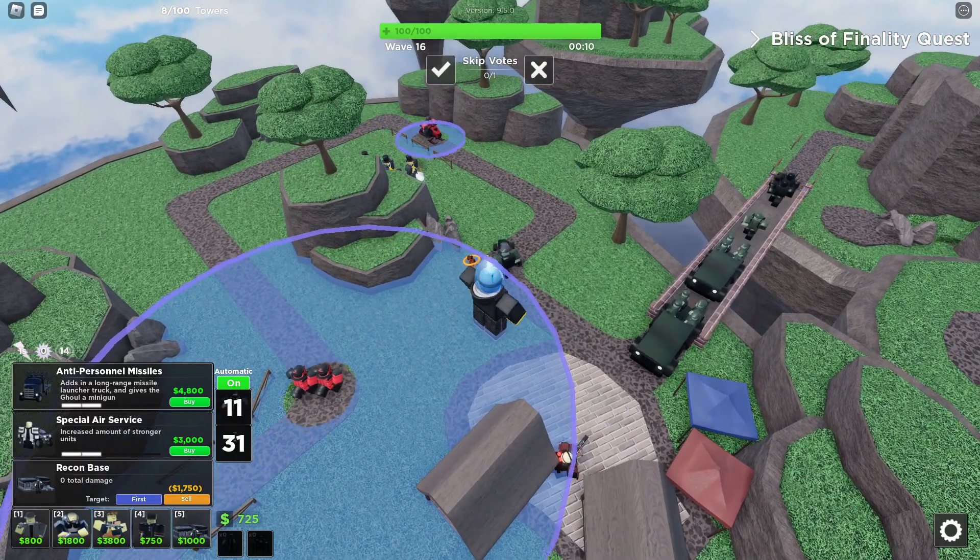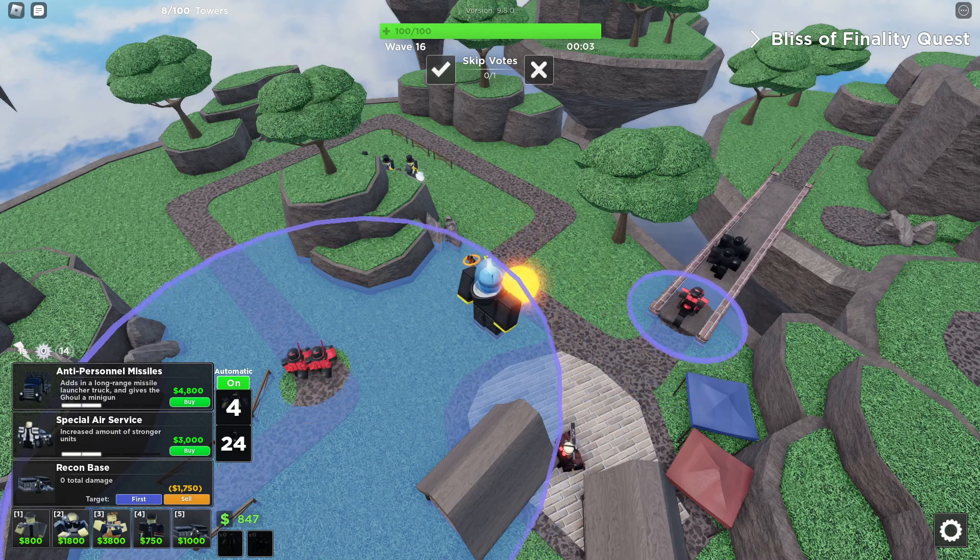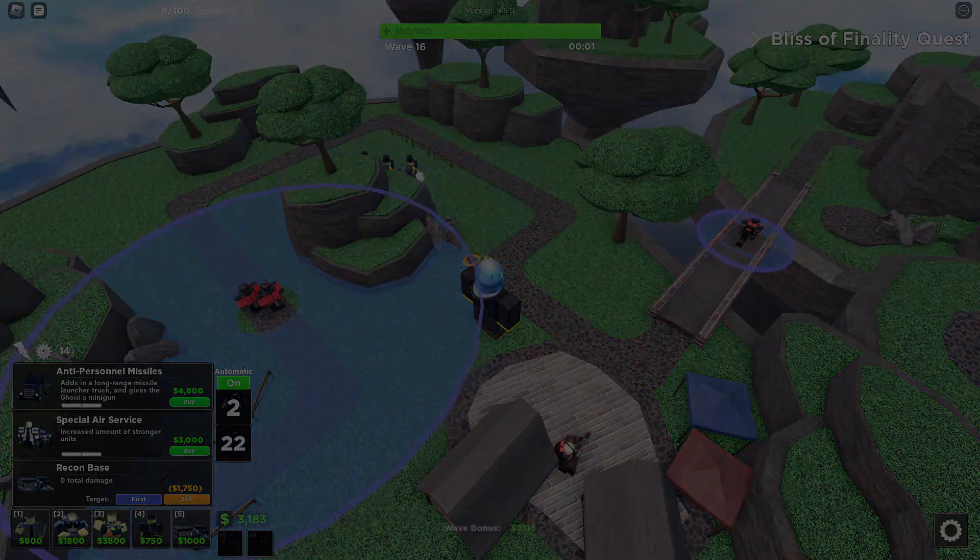Just to be clear, this is essentially what each tier means, and also, if two towers are on the same tier, then it means they're basically around as good as each other. But with that out of the way, let's begin, gamers.